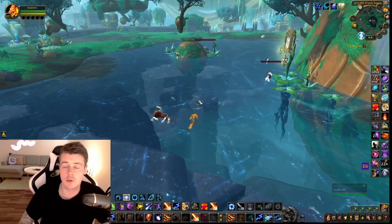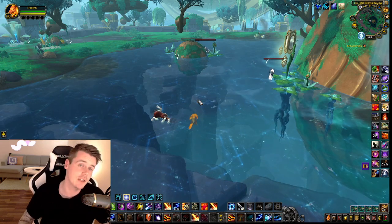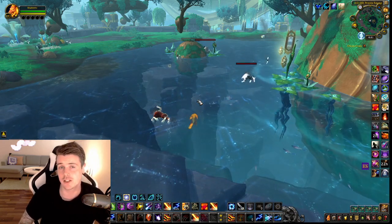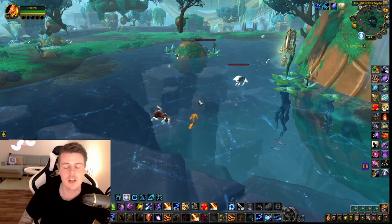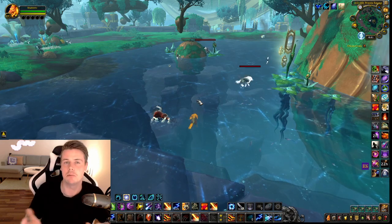You also get the new proto-form crafting reagents — the reagents that are needed to craft the new battle pets and the new mounts. So you can either sell the crafting reagents as they drop, like the green ones, or you can use them to craft the battle pets and then sell the battle pets.